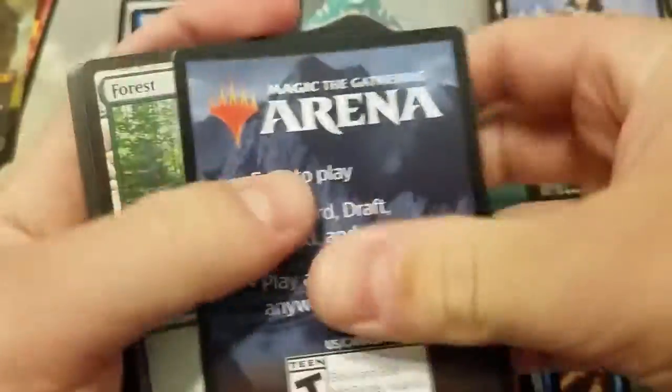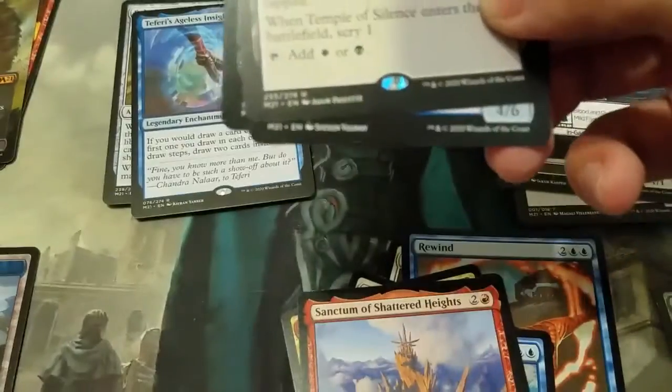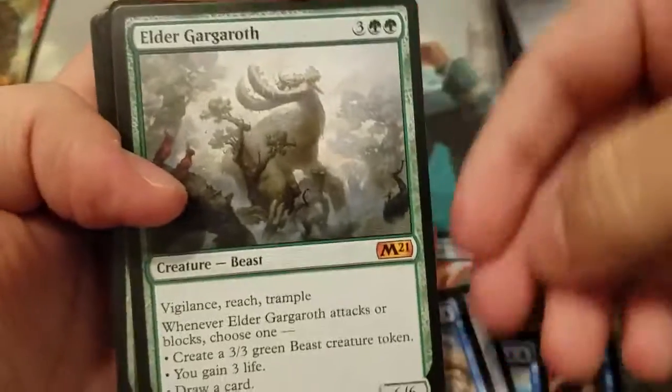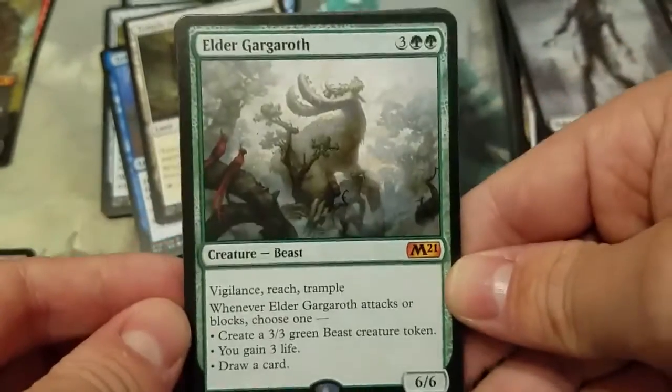I've been thinking about how buying and opening a lot of sealed product isn't the most cost productive. Oh — foil Tormod's Crypt, that's actually really cool. Anyway, I was thinking what else do y'all want to see on the channel? Maybe deck techs or news stories about what's going on in Magic. Let me know in the comments. And there's a big hit — Elder Gargaroth! This dude puts in work: five-drop, six-six, vigilance, reach, trample — when he attacks or blocks, you do one of those things. Absolutely bonkers card, very good pull.